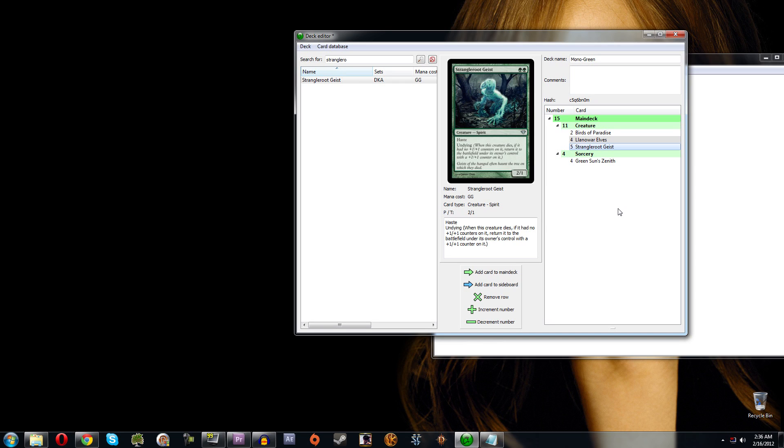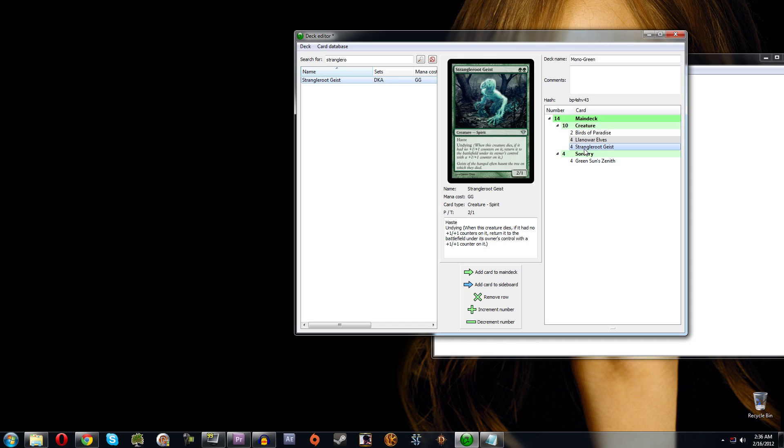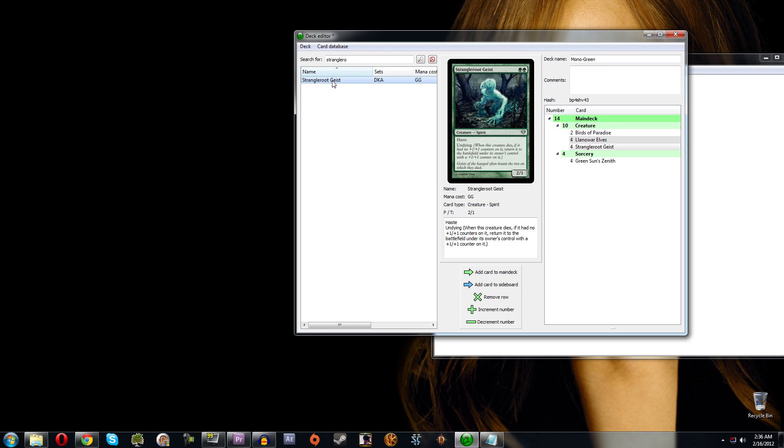Another way to adjust card counts is to use the keyboard: hit the minus key (next to zero on the top row) to go down, or Shift+Plus to go up. You can see it going plus, plus, plus, minus, minus. And if you want to get rid of the whole card entirely, you can hit minus four times or just hit Delete on your keyboard.